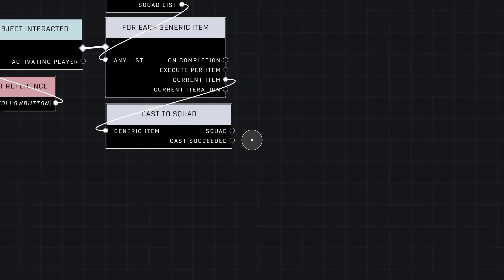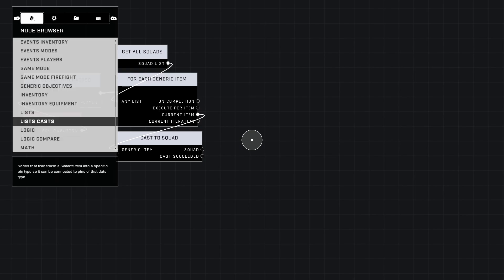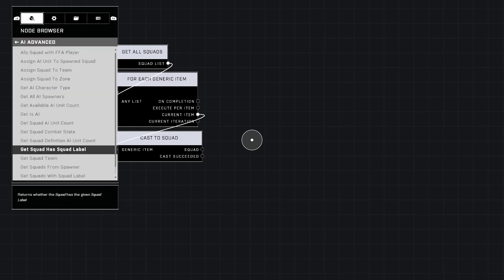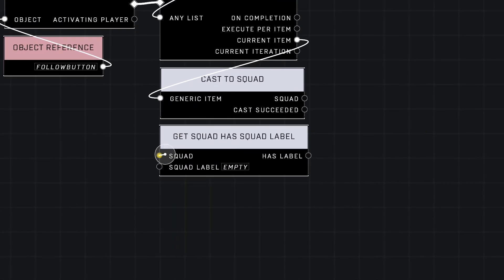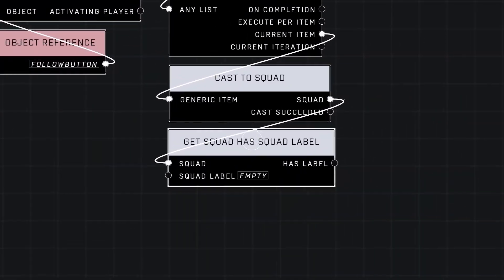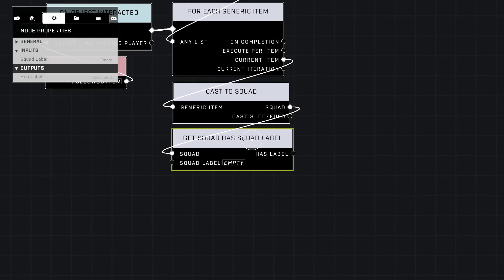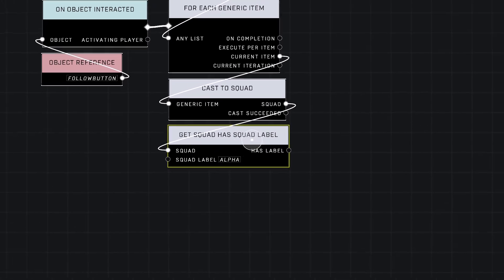Cast Succeeded is not important — it's a debug feature just to say this worked, it was an actual squad that got converted, otherwise it won't work. Now we're going to go up here to AI Advanced and grab Get Squad Has Squad Label. Place it right here. Now we get to plug in our squad into this node. And the squad label — that's why I said, remember what squad you want following you. Mine is Alpha. Just make sure that this matches whatever squad you want following you.